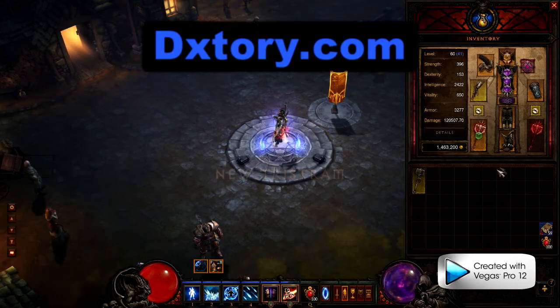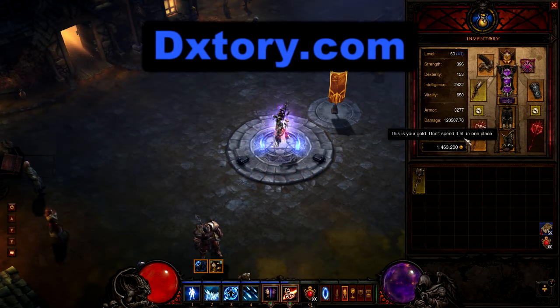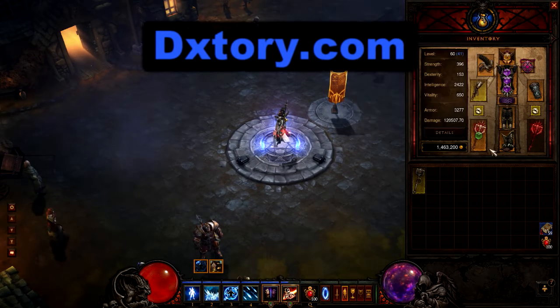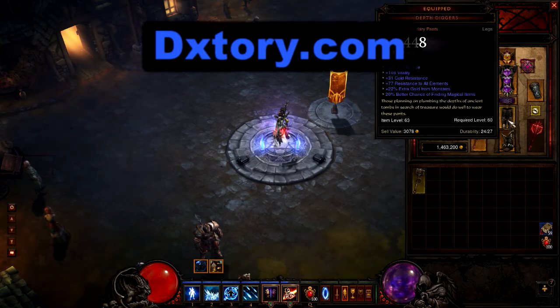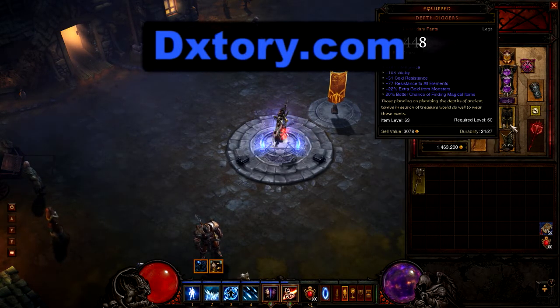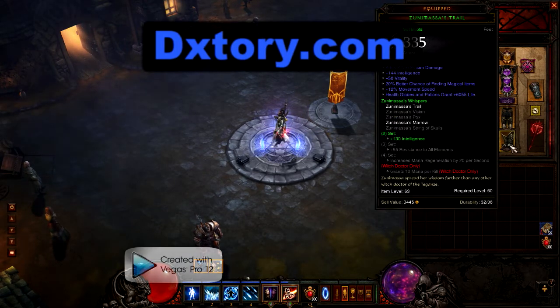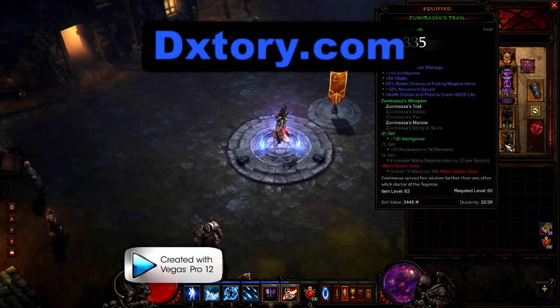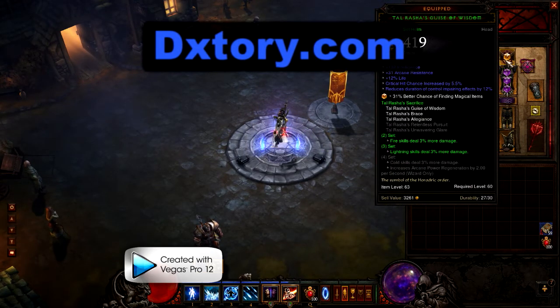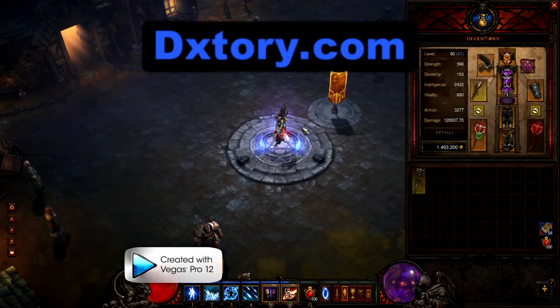That's the demo. This is what I consider a medium stage equipment setup. I have the Vile Ward that everyone has, and the sets. Mostly these items are chosen for the high magic find, but I do use two sets in order to get the maximum benefit of both. And that's the end of the demo.